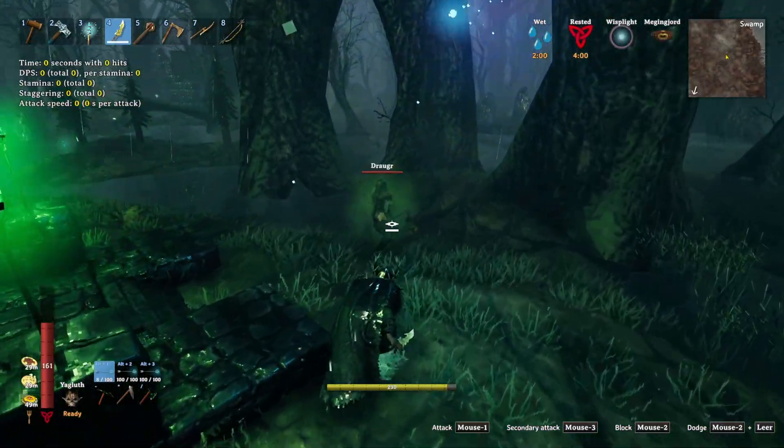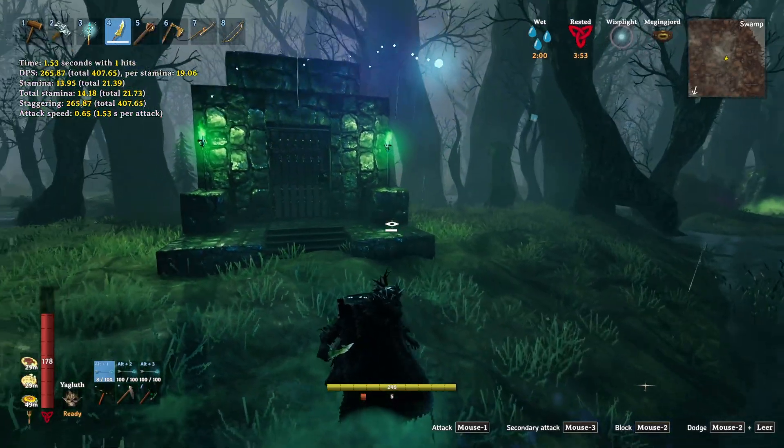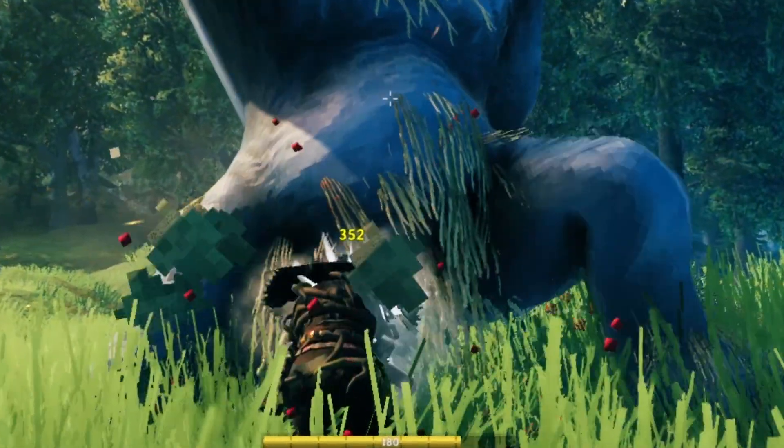Staggers have the biggest bonus here — six times — and they deal both slash and pierce damage. But every regular melee weapon in the game can backstab. Combine this with the right damage type and you get huge numbers for free.